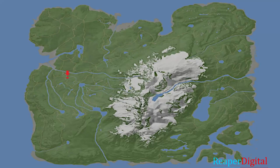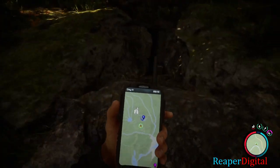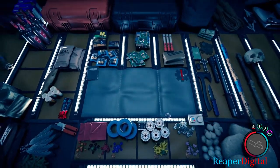What's up everyone and welcome. I am Reaper Digital and today I'm going to be showing you where you can find one of the 3D printer locations on Sons of the Forest, as well as how to make a flask and tech armor plates. This is also how you would make a sled and a few other items as well, like the mask.